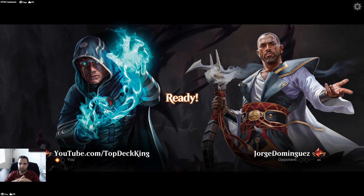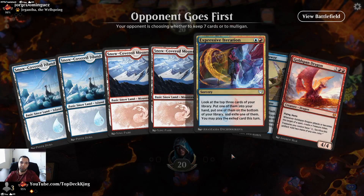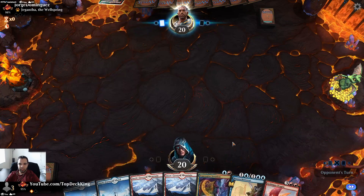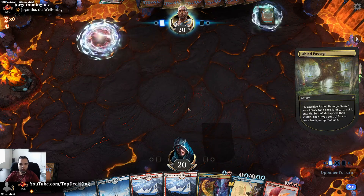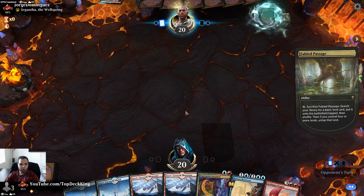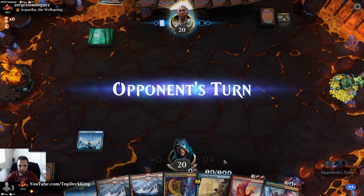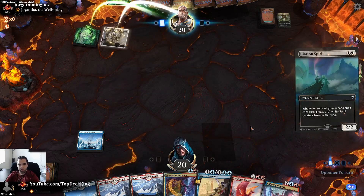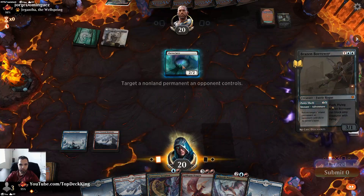Jorge Dominguez — we stole one from you but technically we missed the land otherwise we would have won much sooner. Alright, I'll keep because I can turn-two Brazen, turn-three Iteration. Listening to some old school Will Smith right now. Decent draw — turn two, turn three, turn four, turn five. Not bad at all. We're just going to bounce this now to force him to recast it, and if we hit a Frostbite we can kill it.